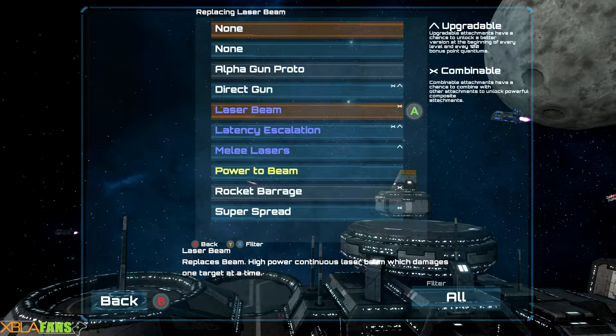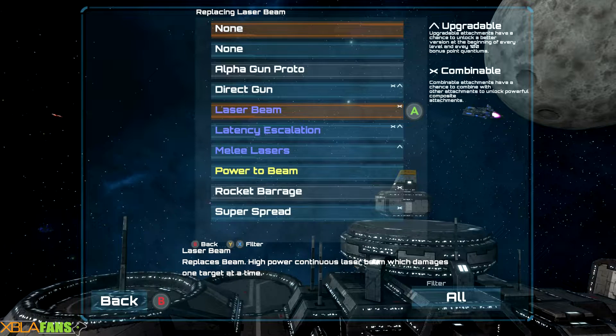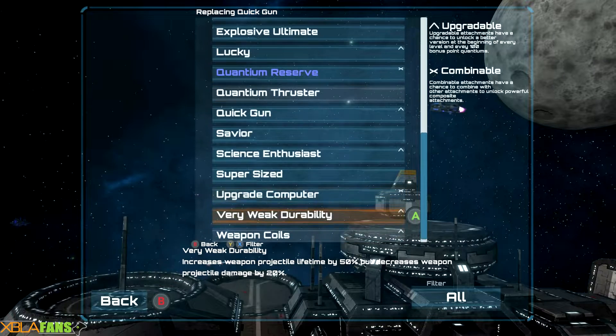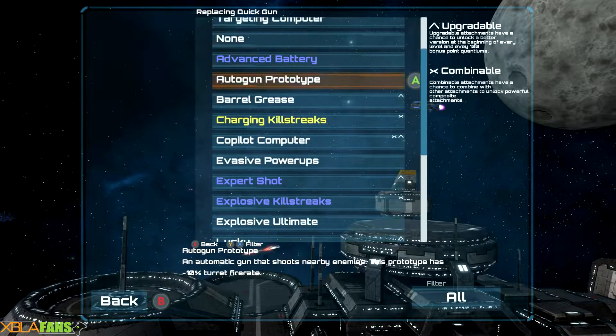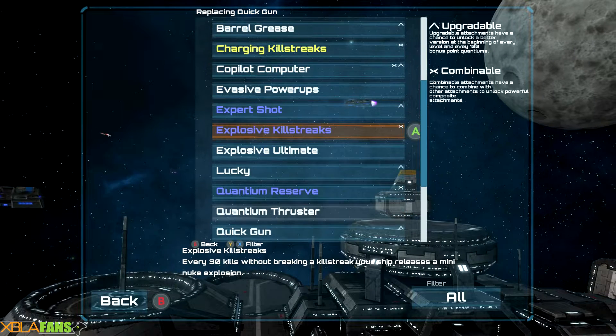So the one I have right now, instead of having a beam that charges up, it fires continually, which is really fun. And let's see what other stuff I've recently unlocked here — charging killstreaks, action reload. But yeah, lots of stuff.